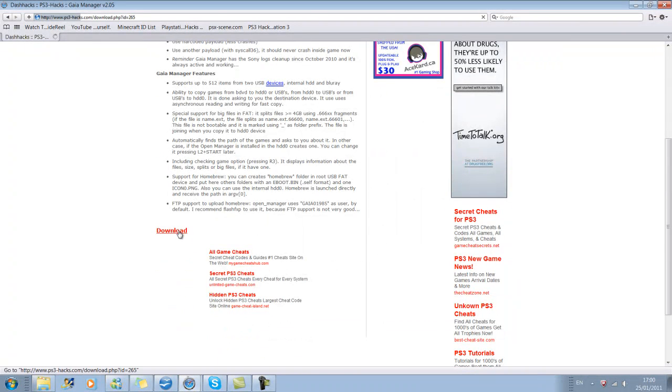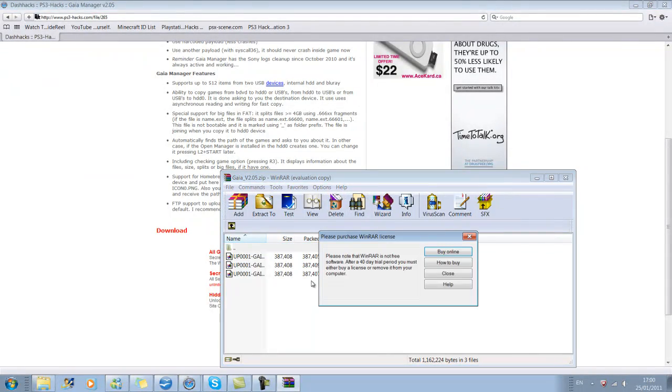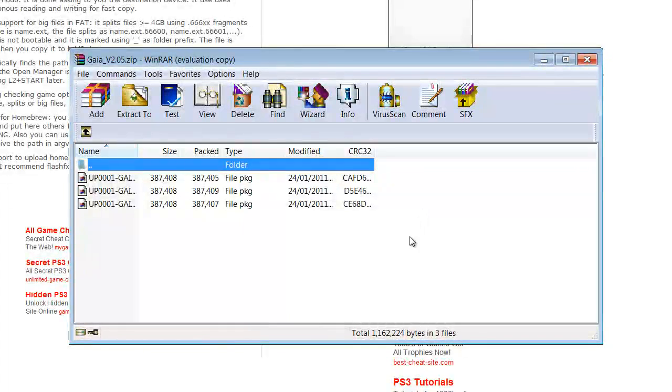When you download this, it will be three files. Each file, when you install, means that it will save your games to a different place. Now, if you have backups already saved, depending on what manager you use, the files will be in a different place.